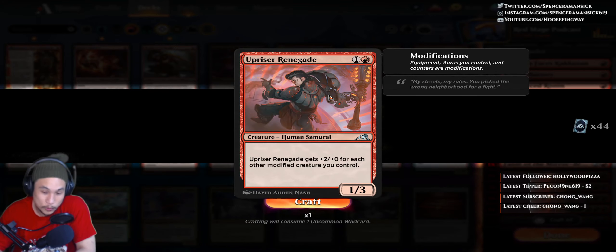So 2 mana for a 1/3? That's cool, it's alright — it stops with Grizzly Bear. Can it get picked off by a bolt? In standard, the burn spell of choice, the removal spell of choice, is 1 red mana. So this can kind of avoid that. This gets pretty bad in other formats.